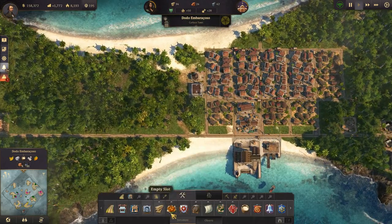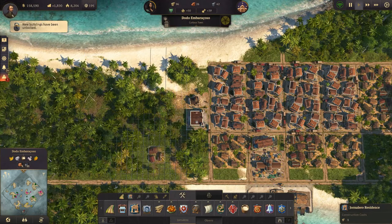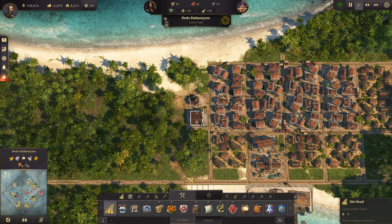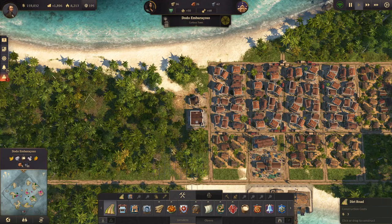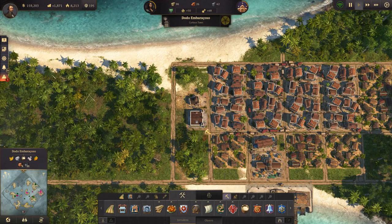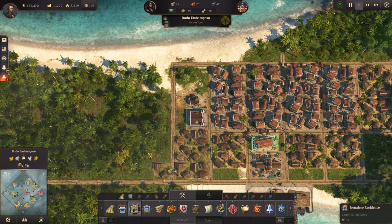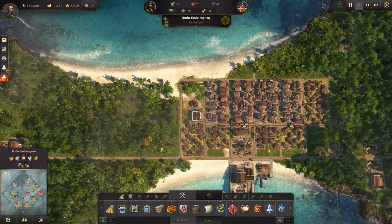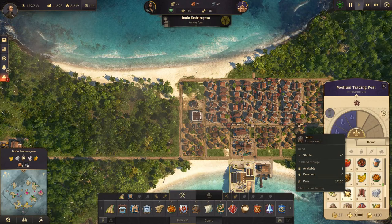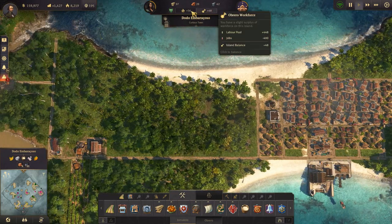We do need to build more, so let's build some more residences. One, two, three, four, five, six. Actually, let's not bring the road across. We can get a few more residences. I do think we are probably using more plantains now than we are producing. But it's stable — it's fine for now. And we are now okay for Obrero workforce as well.